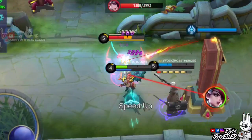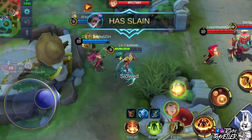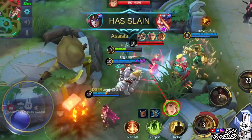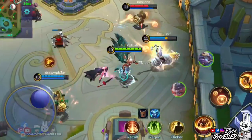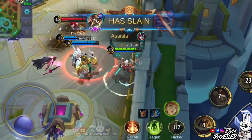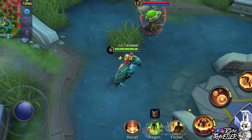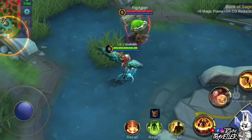Kaja's ultimate skill is what you need to lock down enemies. With the ability to suppress an enemy hero and pull it towards your desired direction, this is one of the greatest support ultimate skills out there. This skill is what makes Kaja in the meta, because one nice pulling can easily erase an enemy hero from existence. This skill has special conditions like Franco's ultimate. Since it's a crowd control skill, you can use Purify to counter it, but there is actually a condition to counter this skill with Purify.